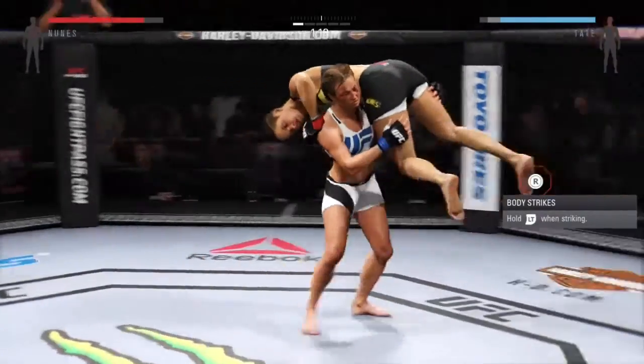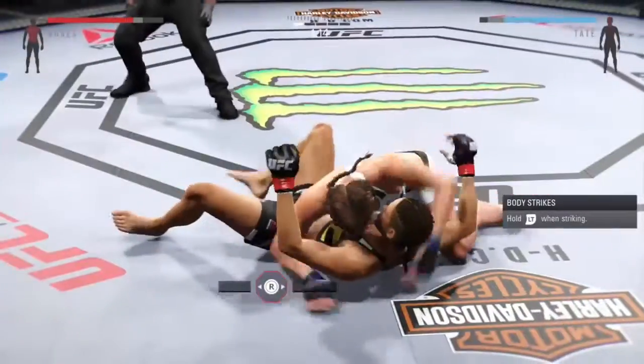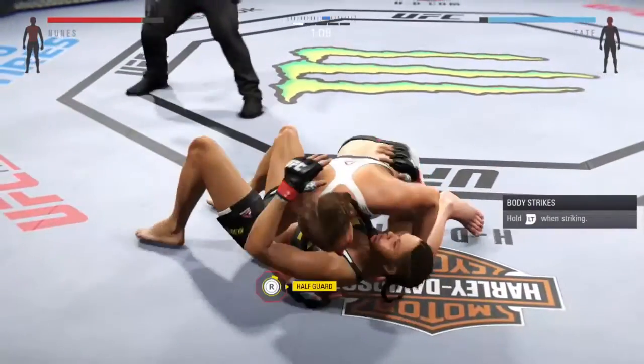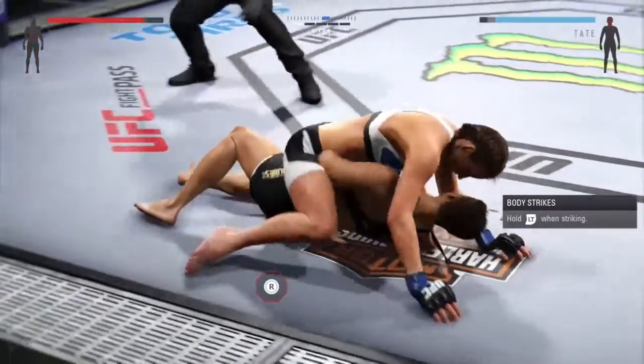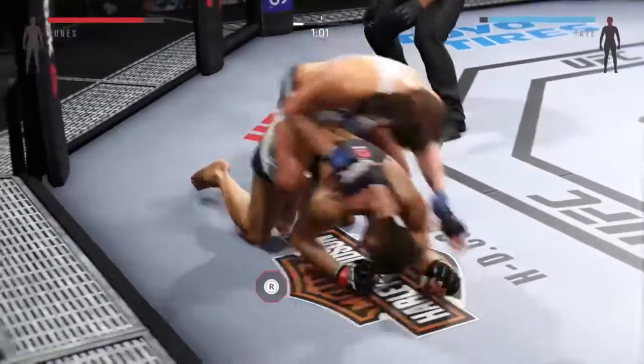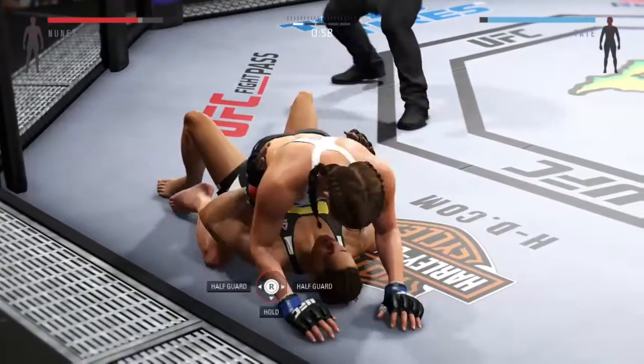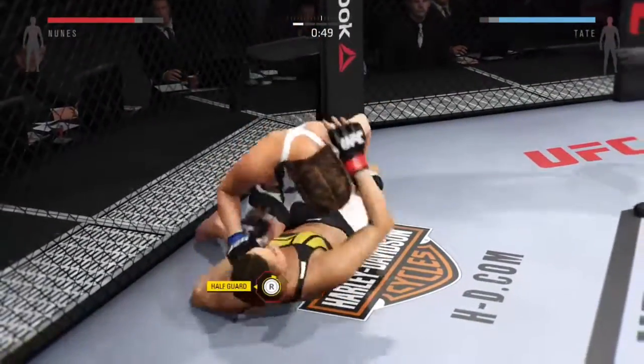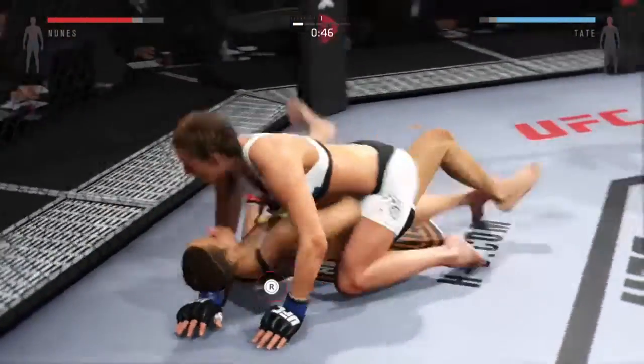Drops down for a double. Huge slam, nice takedown. She establishes full mount. There you go, to mount again. Posture's up here. And mount again, full mount.